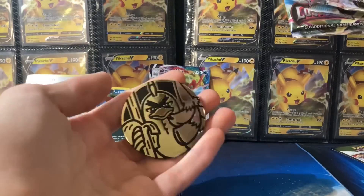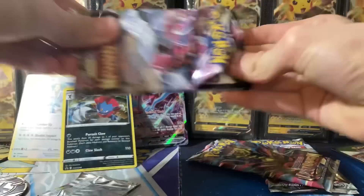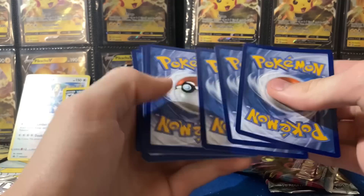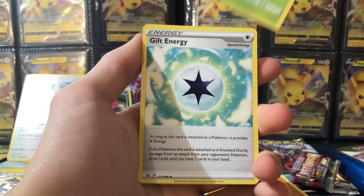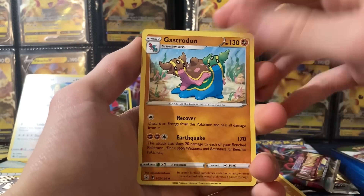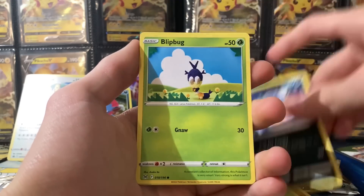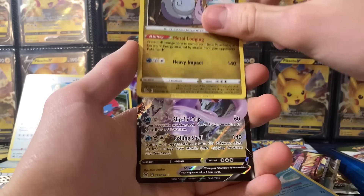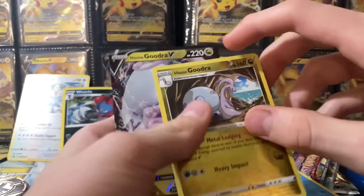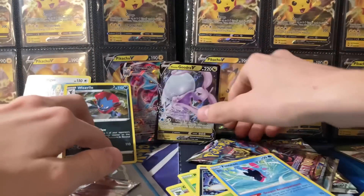We have three packs in this next bundle with a really cool coin. First one up - we got a black code card! Hopefully this means something. I do see a shine back there as well. We got Porygon, Inkay, Blipbug, Finneon, and then a Hisuian Goodra! We got a Goodra reverse and a Goodra for the rare - that's insane!